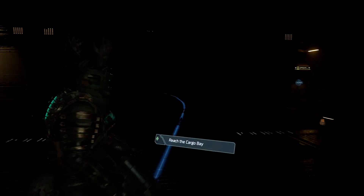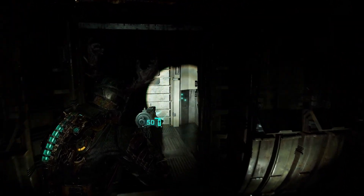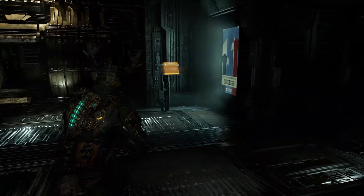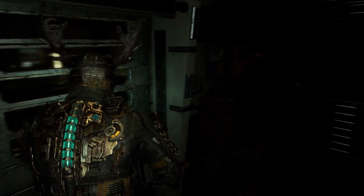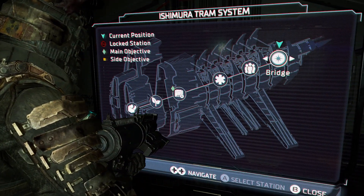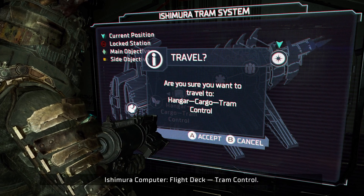Alright here we go. I can't see shit. Wait, where are we supposed to go? Okay, confused, but alright - let's go to the cargo bay. Flight deck tram control.